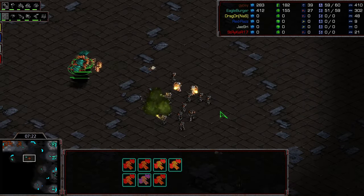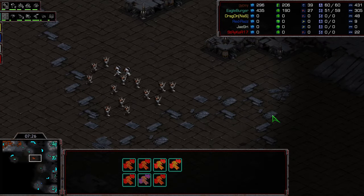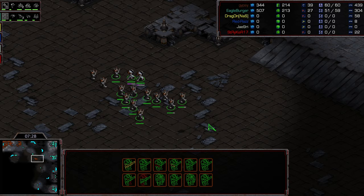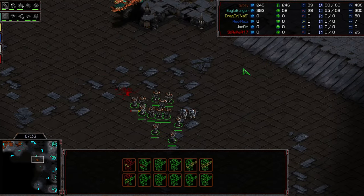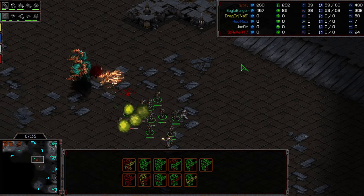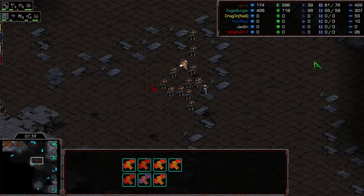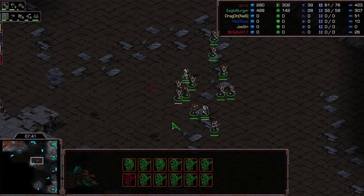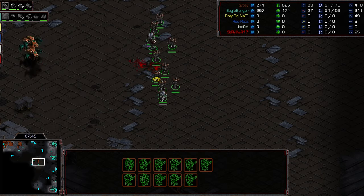A Medic getting picked off, which is absolutely huge. Seven Mutes in this grouping, an eighth one joining shortly. He needs to be careful on the reinforcement point. It comes down to Machine's ability to micro and keep these Medic Marines back. I also like these Zerglings' position to cut off reinforcements. So these Medic Marines are a little bit stranded. Waiting on level 1 weapons, just trying to not over-stim — another Marine getting picked off.